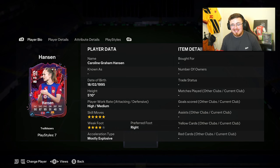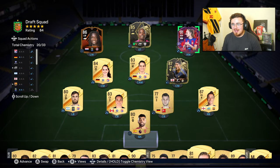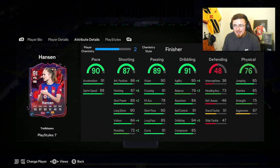Normally I wouldn't review a card on two chemistry — free chem is essentially how we roll — but unfortunately I tried everything to get her on full chemistry and EA didn't give me the cards. We're in Draft and I'm nowhere near enough coins after all the SBC packs I've been buying. But five-star, four-star, high/medium work rates — I still think on two chem we should get a very decent run out.